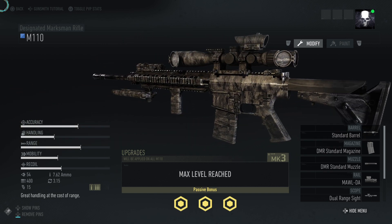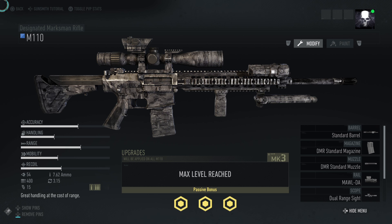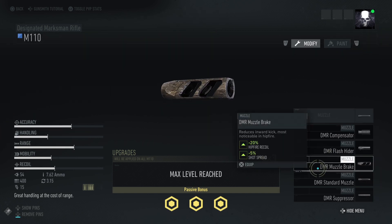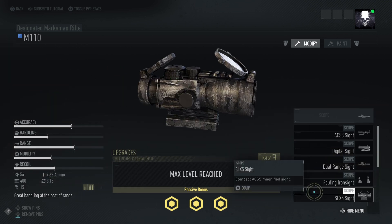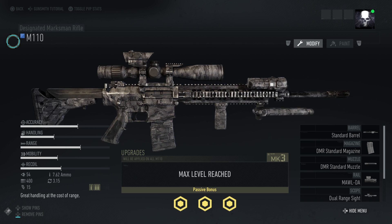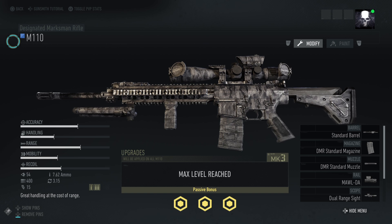The M110 — stats-wise, I'd say it's good. I don't really understand why they say great handling at the cost of range, because I actually think the range is really good. It's really accurate at range, and if you look at the stats on the left, the range is decent — really decent on the Mark 3 as well. Obviously you have 54 damage, which is decent. It's 7.62, 400 rounds a minute, 3.15 on the reload, and 15 rounds in the mag.